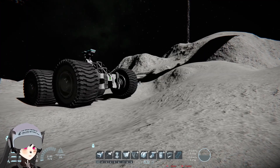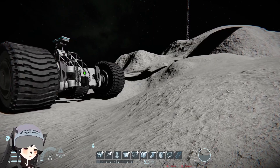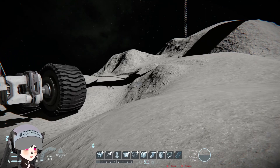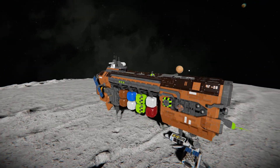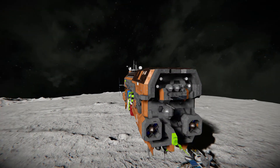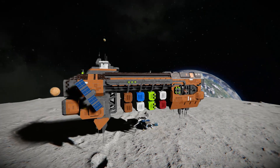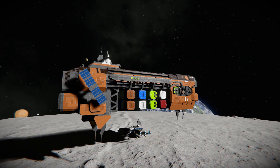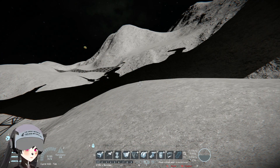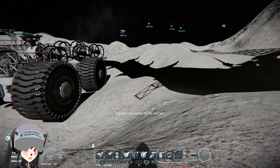For most ships out there, taking off from the moon is not a big deal. But if you have a very large hydrogen cargo ship that is regularly transferring stuff from the moon to space or the other way around, you'll start spending a lot of fuel, especially if you're carrying a lot of cargo.